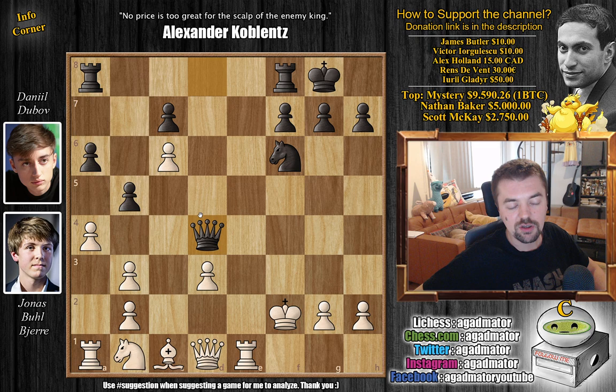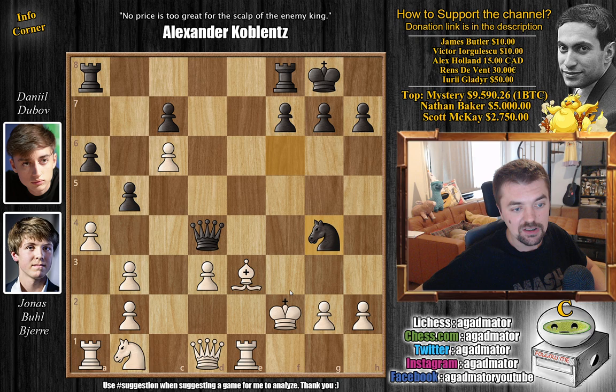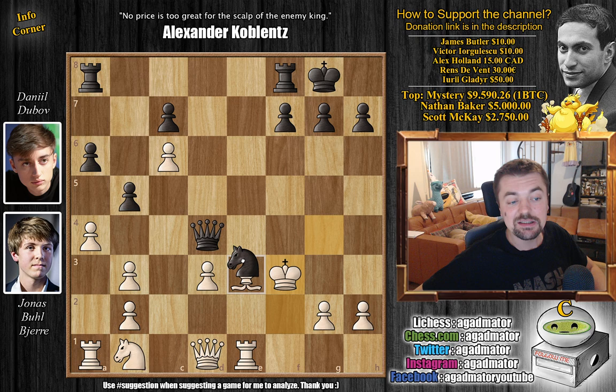Now Queen to D4 with check. You have so many options — do you move the King? King G3, King to F1, King to F3? The most natural-looking move seems to be Bishop to E3, because it comes with an attack on the Queen, and you don't care about Queen captures because you can block with the Knight and the Queen will guard the Rook. That's probably what Bjerg was hoping for. But instead, Dubov went Knight to G4 with check, now attacking both the King and the Bishop. The King needs to defend the Bishop — it's attacked twice — so King to F3 was played.